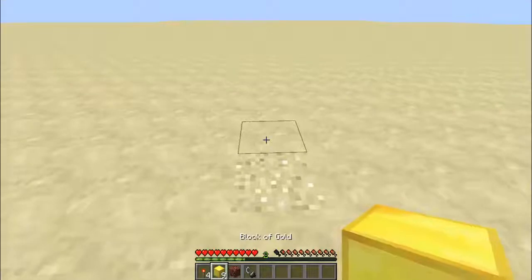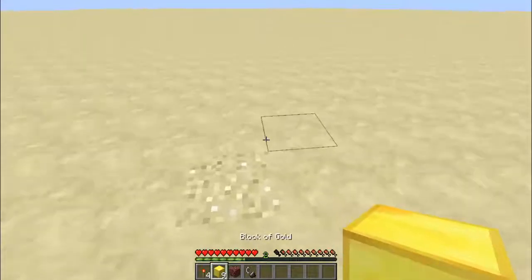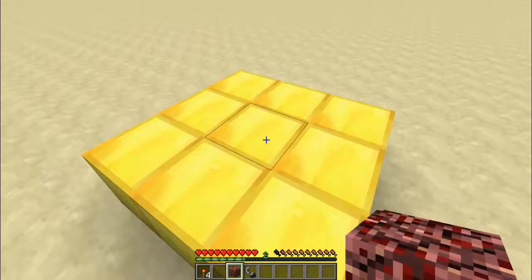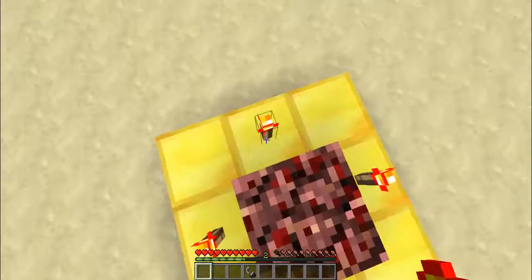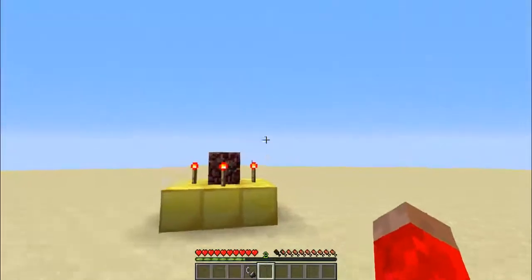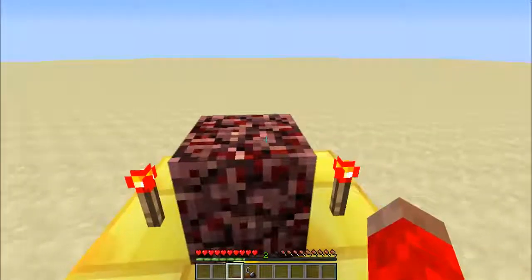So basically, here's how you do this. I found a pretty good spot and marked it by placing a block of sand right there. You're going to need 9 blocks of gold — put them like this. Then put netherrack on top of the middle golden block, and around the netherrack you're going to want to put 4 redstone torches. Now, to finally summon Herobrine, you light the netherrack. Let's go ahead and try this.